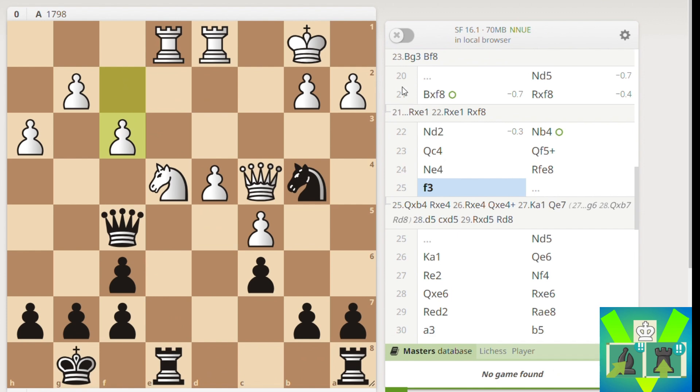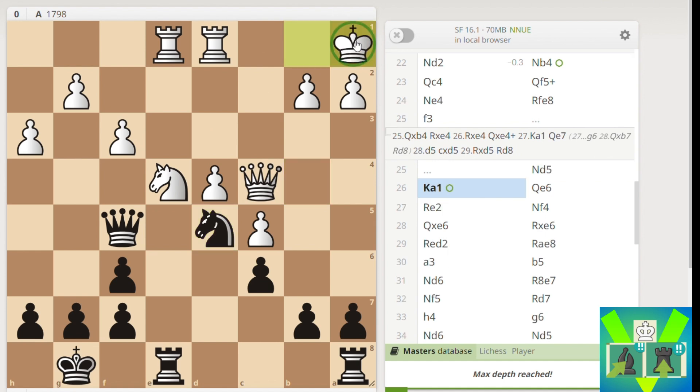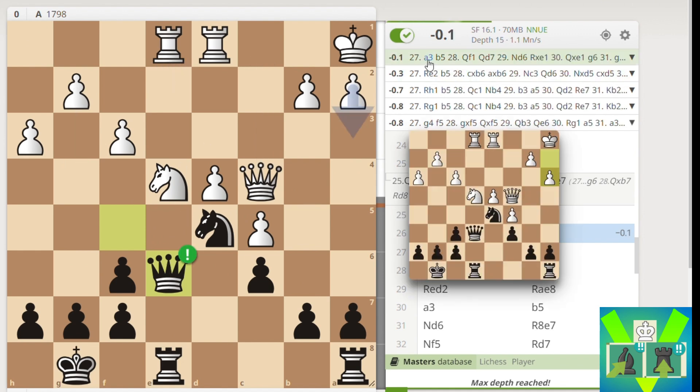My opponent went for the move F3, and I thought White is already better here - I actually put this in my evaluation. Then I went Knight to D5. I'm on 17 minutes now, really struggling in terms of time. He went King A1, and I'm really panicking because the Knight gets to D6 - this is a devastating threat. So now I play this really crafty move: Queen to E6, which is apparently the best move.